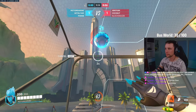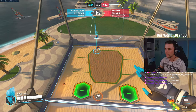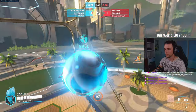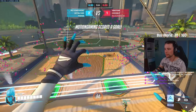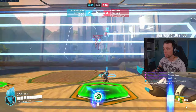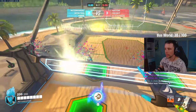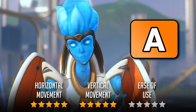Echo is by far one of the most difficult heroes to get the most out of. You will need to balance flight time and dashing with cooldowns and floating to stay in the best possible position above the net, giving her a 1 out of 5 for ease of use. Her amazing movement potential does get her an easy 5 out of 5 for both horizontal and vertical movement, as it allows her to be extremely useful to the team anywhere on the pitch. Echo is easily an A tier hero.